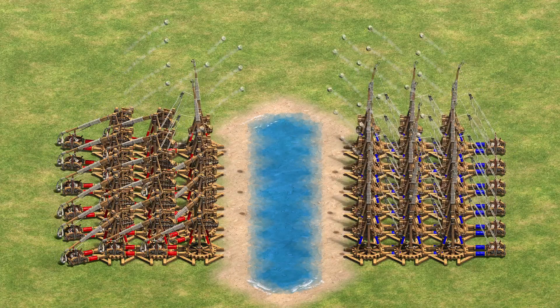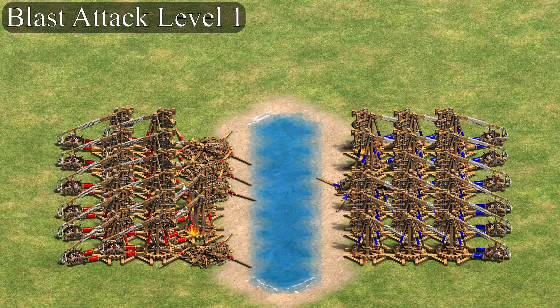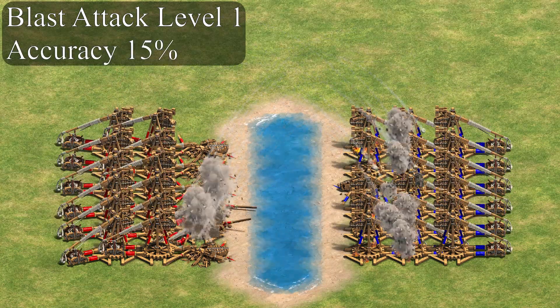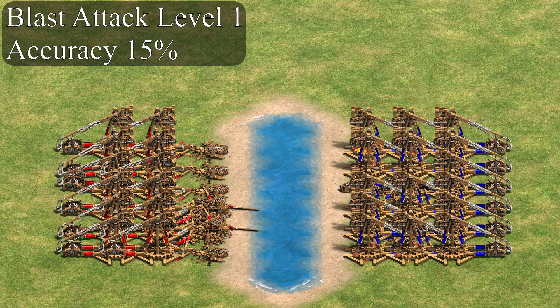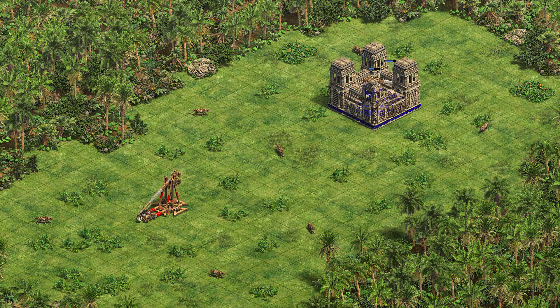Another place we can notice this mechanic is with trebuchets, whose projectiles have a blast attack level of 1. Trebuchets have an accuracy of only 15%, so they're quite likely to miss their intended target. But unpacked trebuchets are also rather large, so misses still have a decent chance of ending up hitting the trebuchet anyway. Though if we wall in the trebuchet, then the walls can end up absorbing these misses. Adding a few gates or walls in a trebuchet fight can help keep the trebs alive a bit longer.